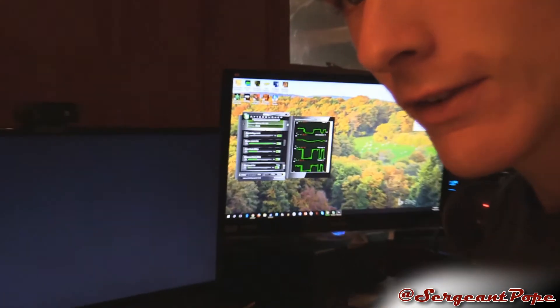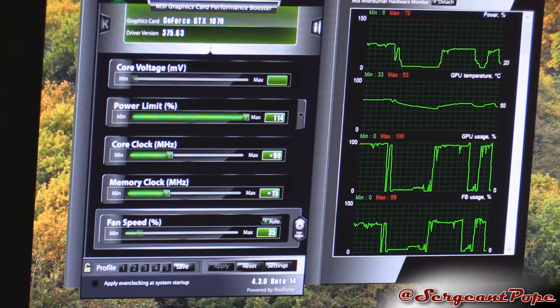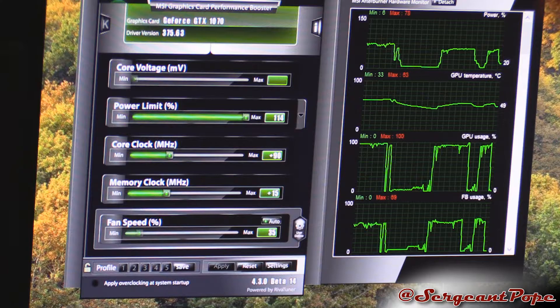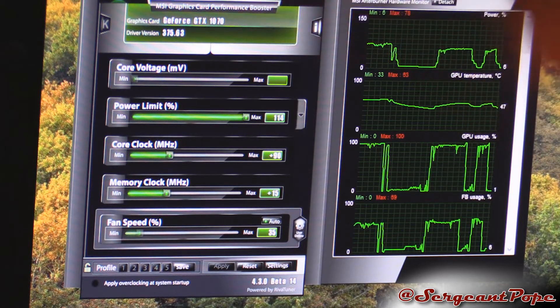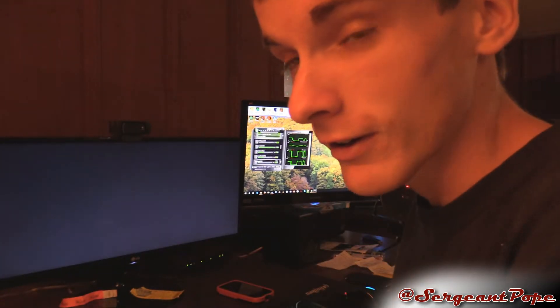I'll go ahead and zoom in to MSI Afterburner. I've already tried booting it twice and it just freezes — the first time I almost made it to the race. As you can see, I raised the core clock up 90 megahertz, and memory I did 15. I think that's all she wrote. I can't change the core voltage — it's all grayed out. Power limit and temperature limit are maxed. The computer froze because the graphics card hit its overclock limit. So that's how much it overclocks.